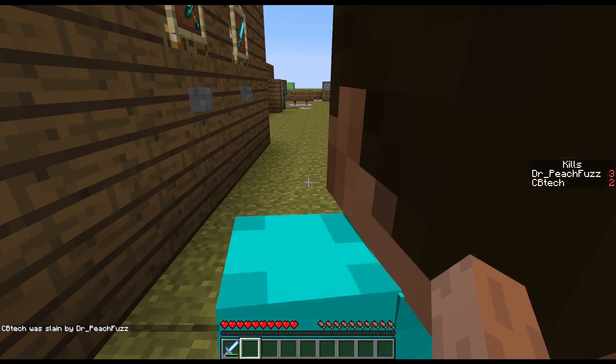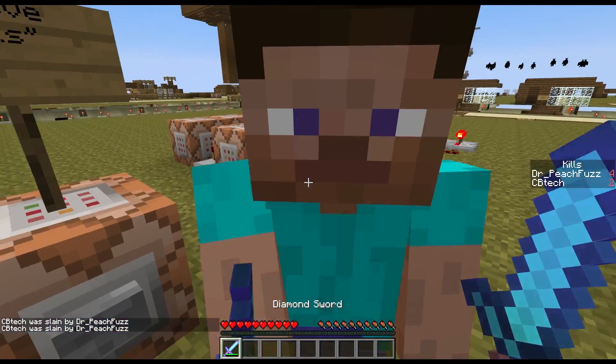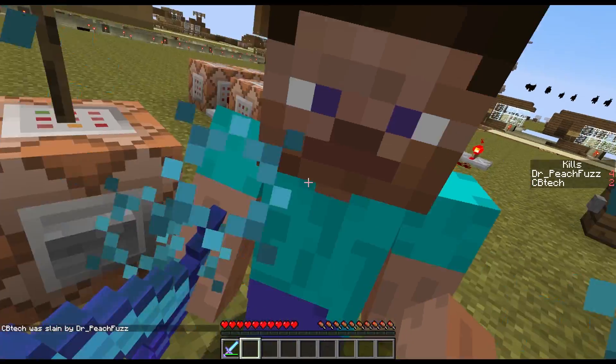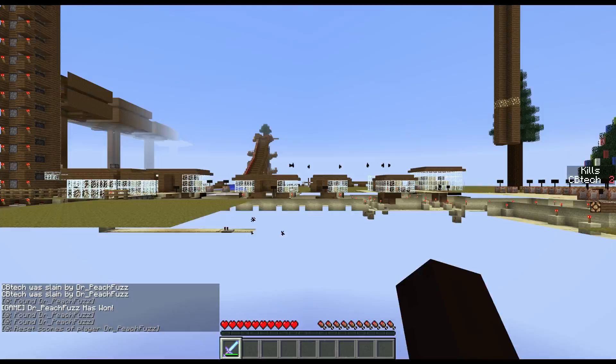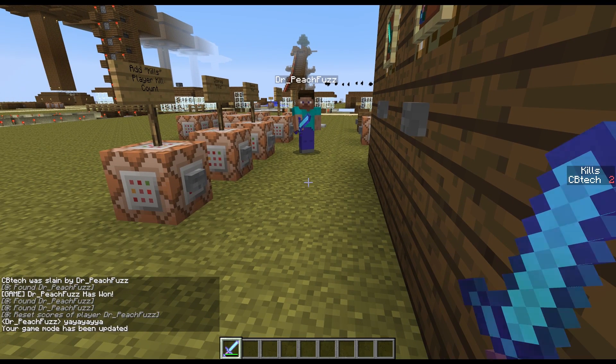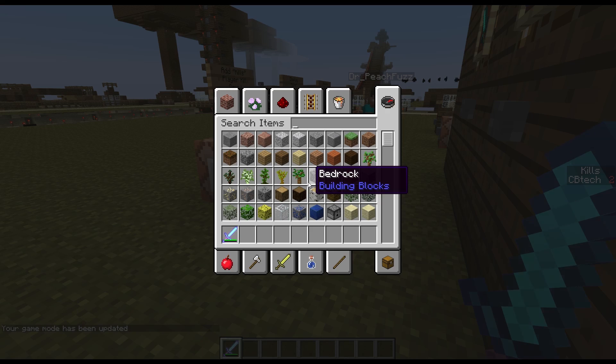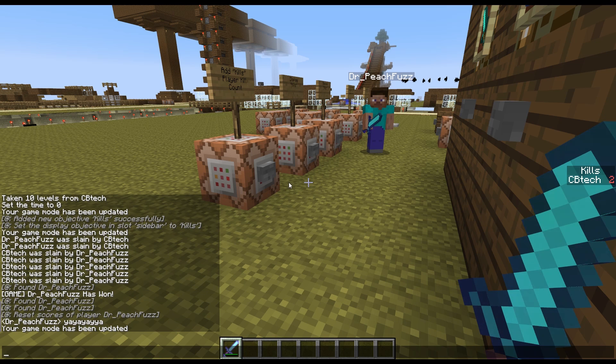Keep going. One more time — pay attention to the chat. I need to go into creative. You can see here on the side that his score is no longer visible because it reset back to 0.